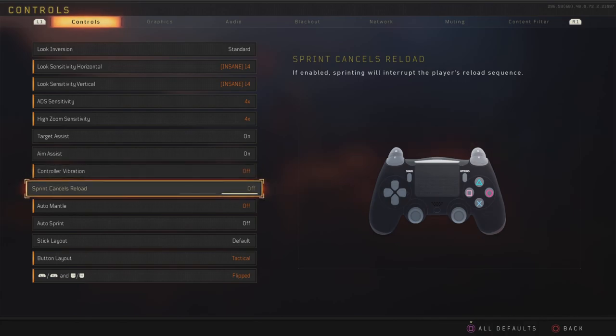Sprint cancels reload is something some people use. Personally I don't — the reason being it doesn't allow you to run away and have your gun reloaded; it basically splits up the two actions, so it doesn't allow as much fluidity. Since I have a back button anyway, I can YY instead of cancelling my reload with sprint. I've actually never even played Black Ops 4 with sprint cancels reload, though I probably should because I used it a lot in Modern Warfare 3 and World War 2.